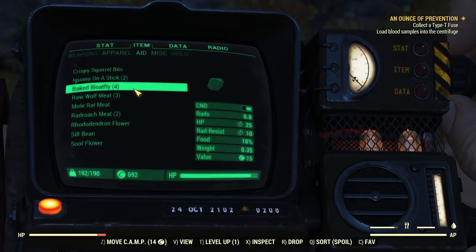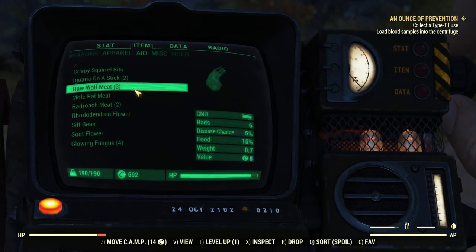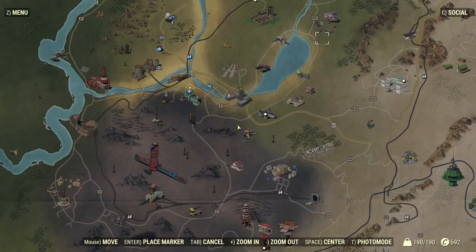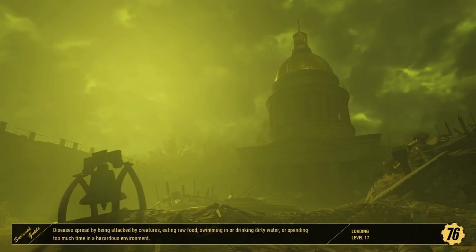We'll drop all this stuff here. Now I'm not over-encumbered anymore. Let us fast travel back to my camp here real quick to scrap my stuff.